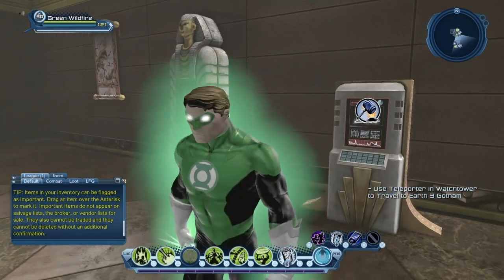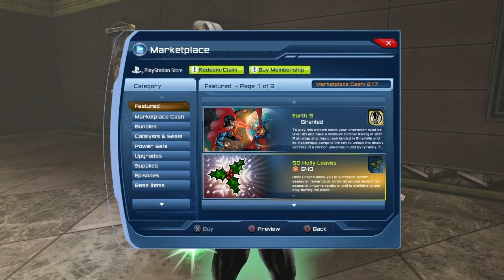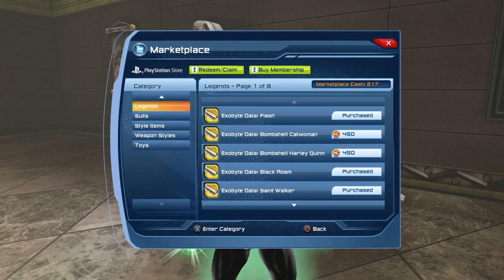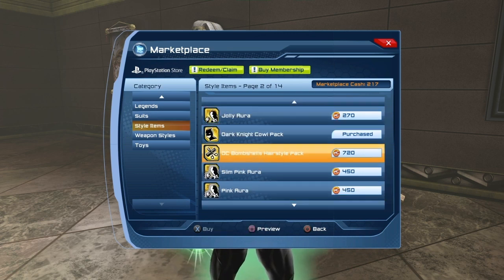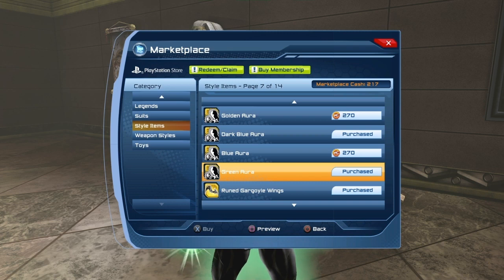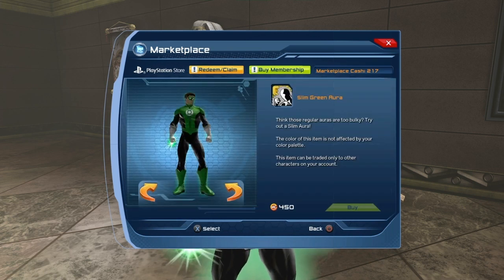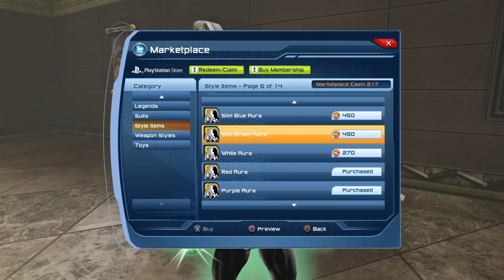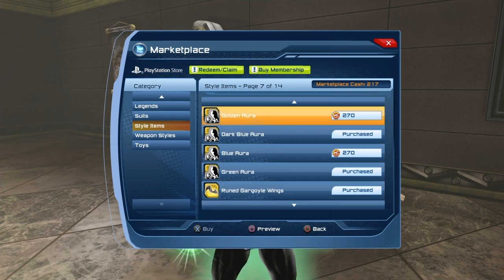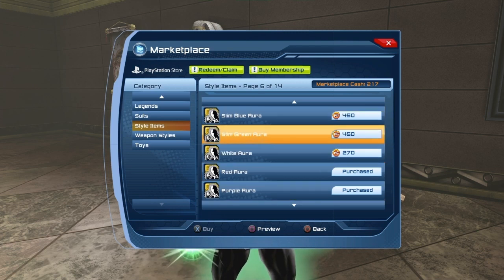Another way to get the Aura is through the Marketplace. If you go to Style Items, you'll find the Green Aura there. The Slim Green Aura and regular Green Aura are both available — personally I wouldn't go for the Slim version since it's barely visible. The regular Auras are $2.70 marketplace cash, and the Slim versions are $0.45 marketplace cash. If you're playing on PC, it's Station Cash instead.